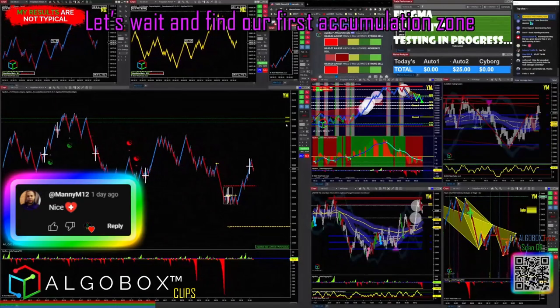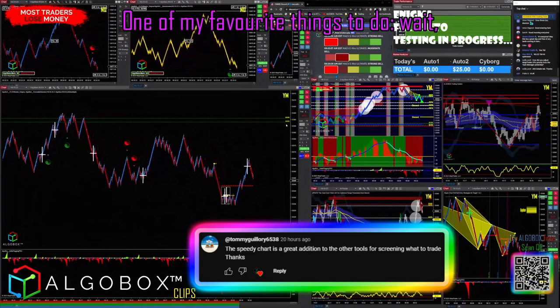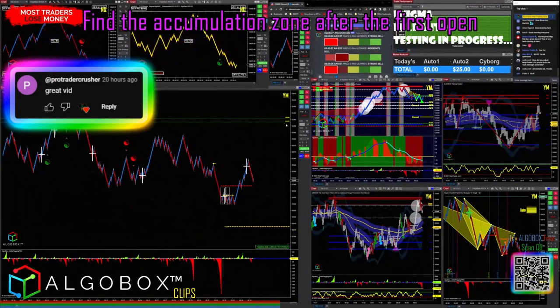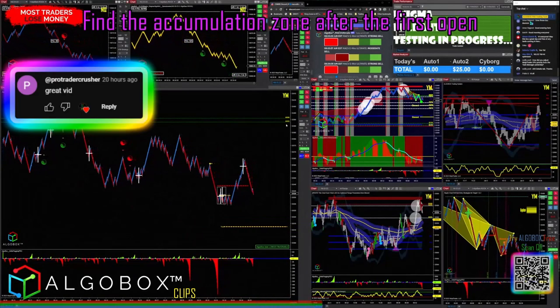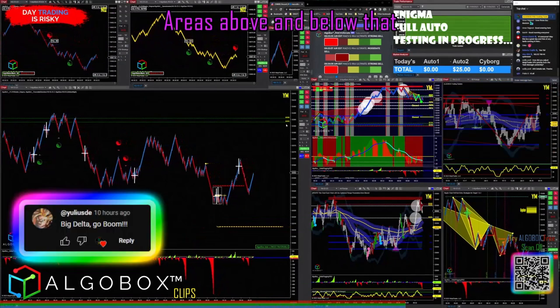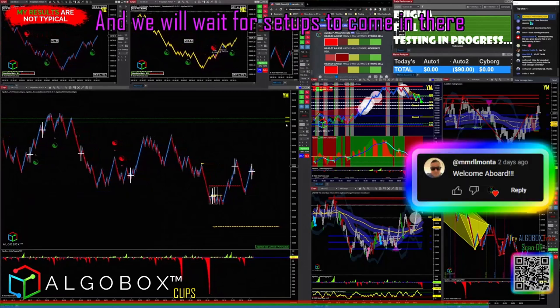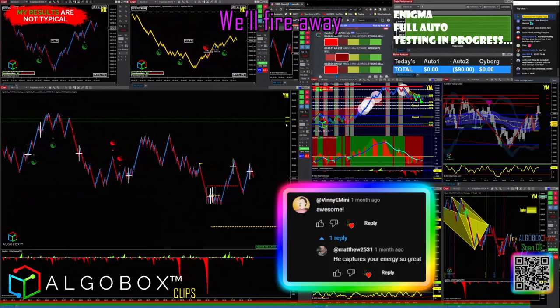Let's wait and find our first accumulation zone. One of my favorite things to do — find the accumulation zone after the first open, and then we will find distribution areas above and below that, and we will wait for setups to come in there, and it will fire away.